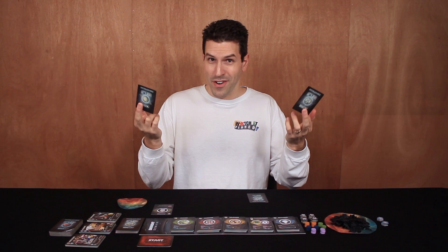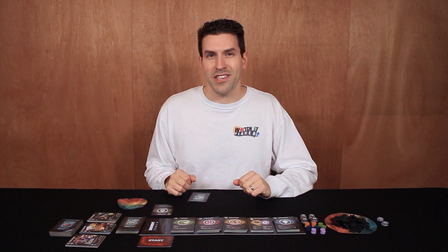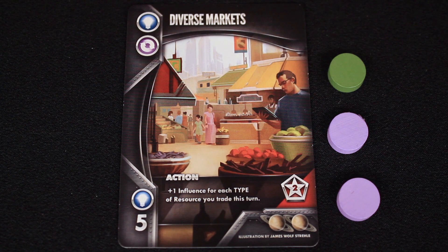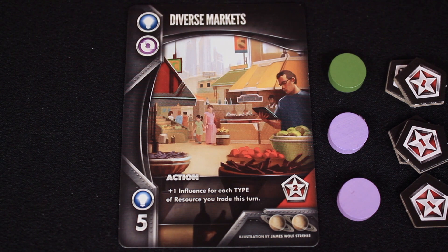This is very valuable of course because that might influence which card you end up choosing. I also want to clarify why there are different colored resource tokens — because they're all of equal value, they can all be traded in for a single influence point. Let's take a look at this technology card as an example: Diverse Markets, when played as an action, will give you plus one influence for each type of resource you trade this turn. So if I was to trade in these three resources I would get the usual three influence points for each resource, as well as an additional two influence because I have two different types of resources that I'm trading.